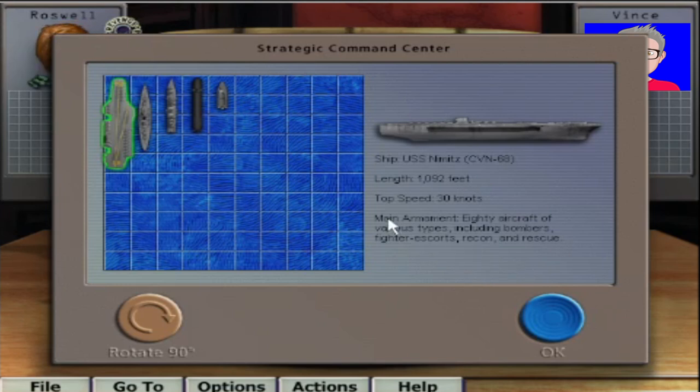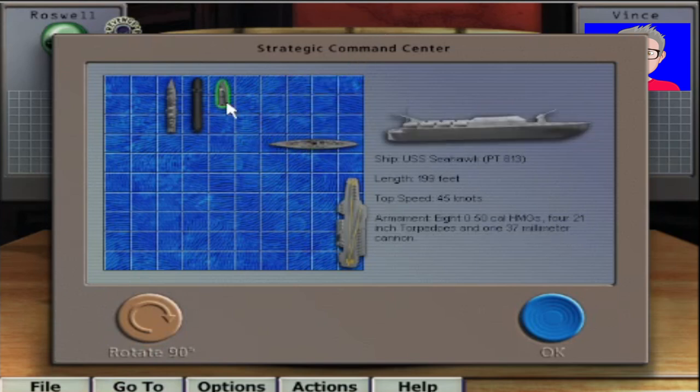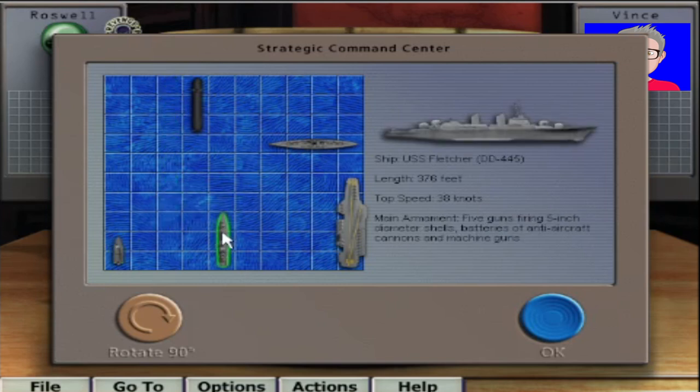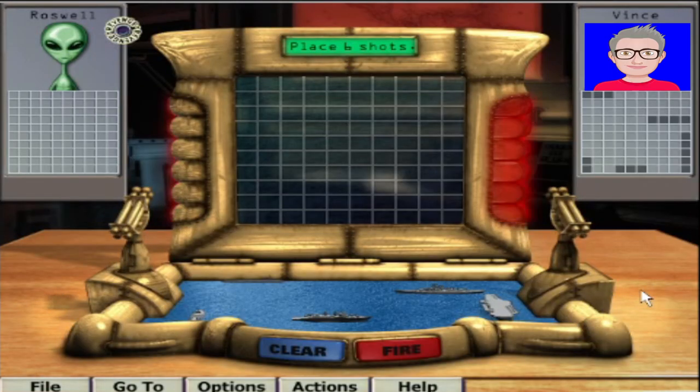All right, let's give this one more go - let's hope I do better this time. Put the aircraft carrier down there, put that one there, hide the PT boat in the bottom corner. Might rotate that one - I don't want to put them too close together. All right, let's try that. Okay, starting off - where should we go? Let's hope we can hit some ships here.